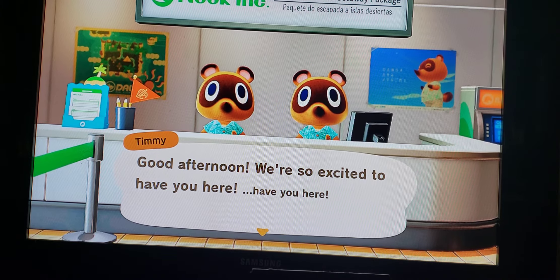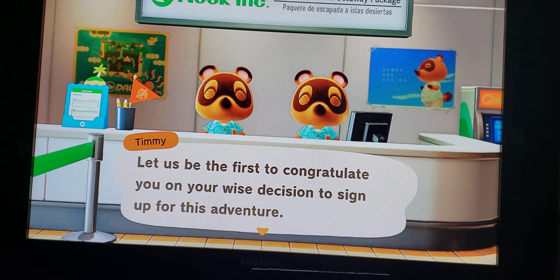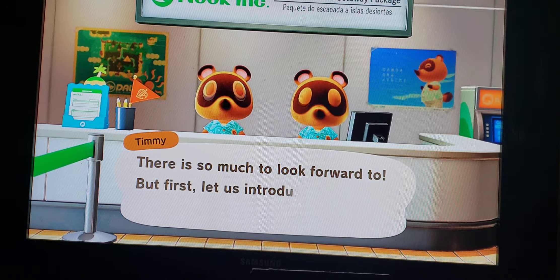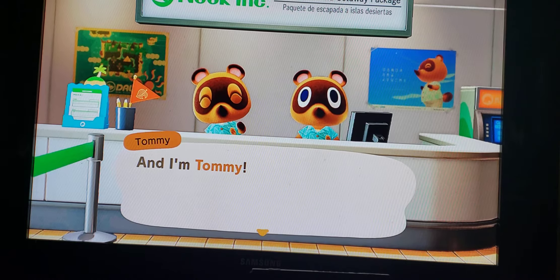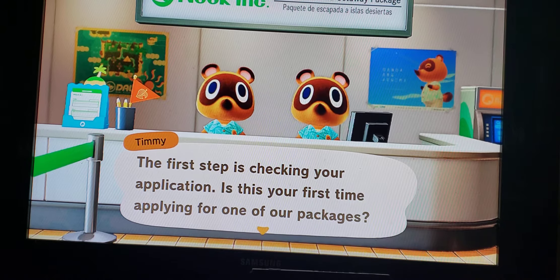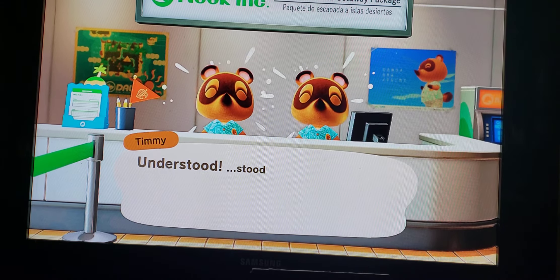In-game: 'Good afternoon, we're so excited to have you! Let us be the first to congratulate you on your wise decision to sign up for this adventure. Welcome to the check-in counter for your deserted island getaway package. I'm Timmy with Nook Inc. and I'm Tommy. We'll be flying to the island with you to help you get settled — think of us as your partners, we're in it for the long haul. So let's get started. Is this your first time applying for one of our packages?'